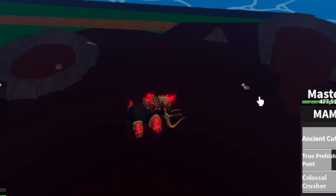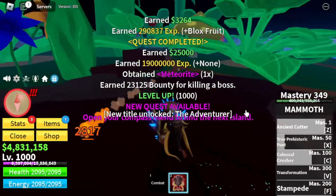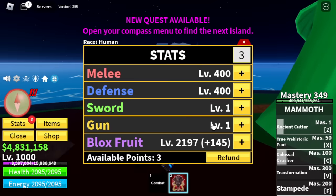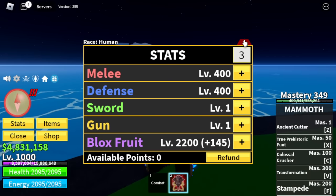Our goal here is to reach level 1,000. You can also grind the zombies if you want at 950 — that will be faster, I think. Here are the stats: Melee Defense 400, Blox Fruits 2,200. Next up: Snow Mountain.